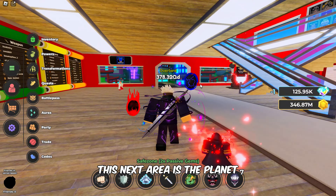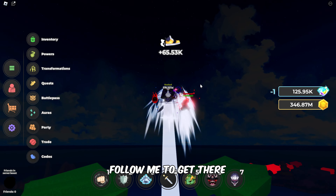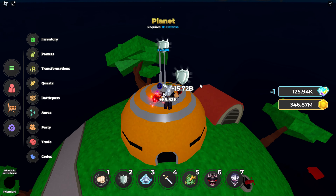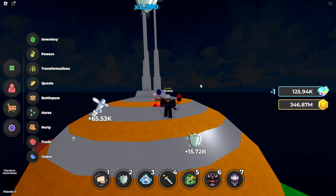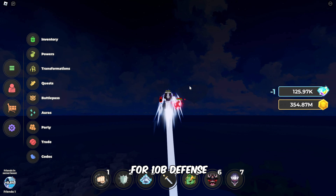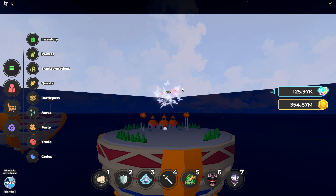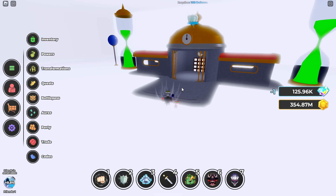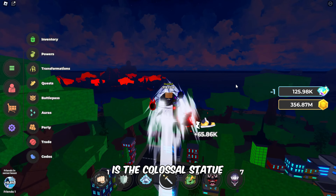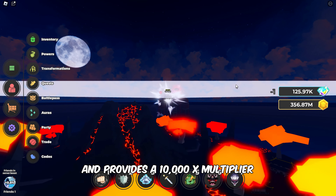This next area is the planet, and requires 1 billion defense, and has a 2500x multiplier. Follow me to get there. Further on, head to the time chamber building, which offers training for 10 billion defense, and has a 5000x multiplier. The final location in the first world is the colossal statue behind the volcanic island, and it requires 100 billion defense, and provides a 10,000x multiplier.